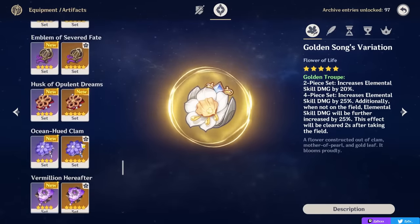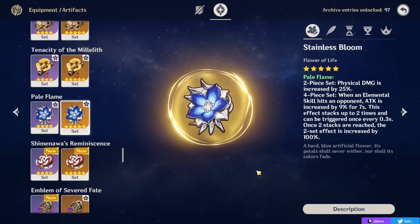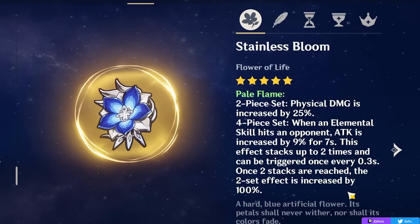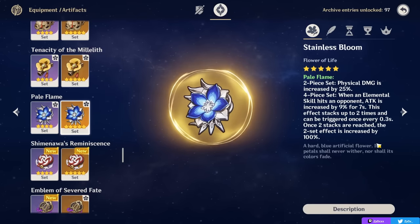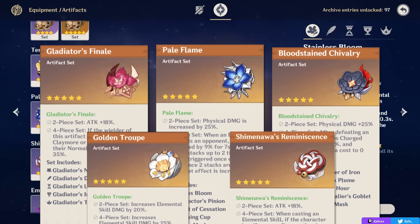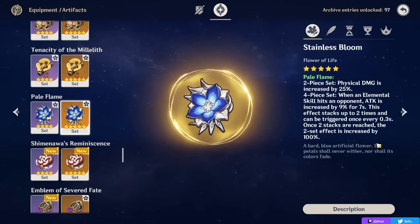For your physical build, it's very straightforward — just go 4-piece Pale Flame. It's by far the best set, giving you 50% physical damage and also up to 18% attack, and it has very consistent uptime because Freminet is going to be spamming his skill anyway. Other good options include mix-and-matching 2-pieces, like 2-piece Pale Flame with 2-piece Bloodstained or any of the attack percent 2-pieces, though these are strictly worse than Pale Flame, which I recommend for the most part.